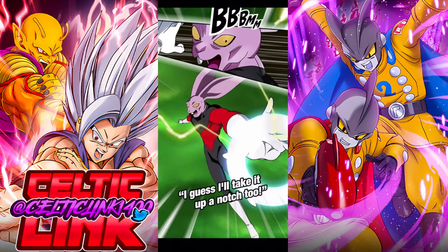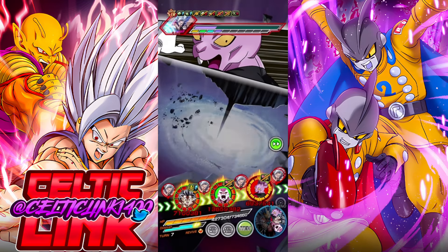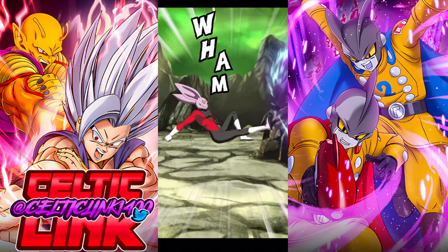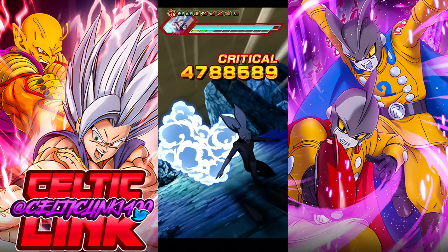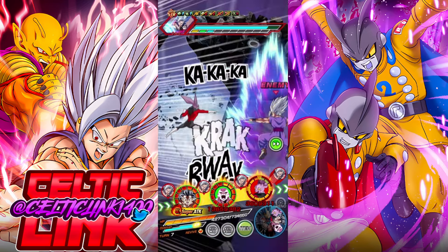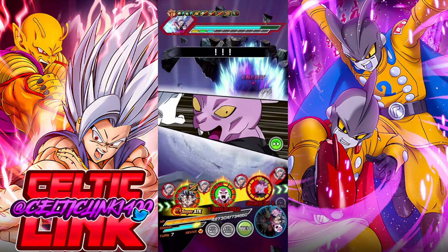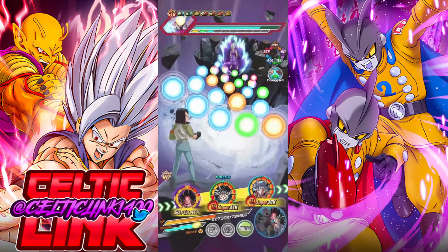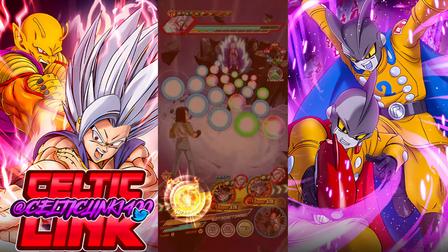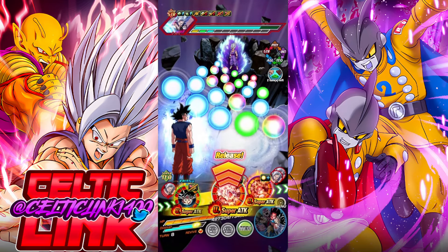Dyspo can actually raise his attack the more he attacks and dodges, so with the extra UI buff here we should be pretty good. Jiren is getting the buff from UI on the 18 key, but also getting domain support since he is on Realm of Gods — 30% extra to him. Look at all those dodges — love it. Lucky we dodged the super. Let's go ahead and wrap this up.